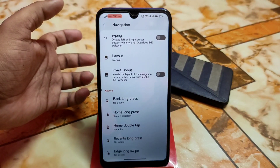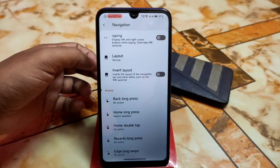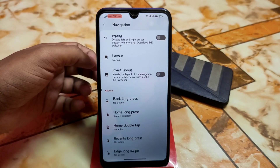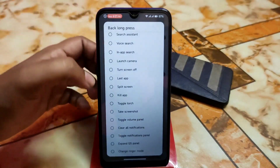So we have so many options like long swap actions, home long press, home double tap, recent long press, edge long swipe — you guys can select any of the functions you need.